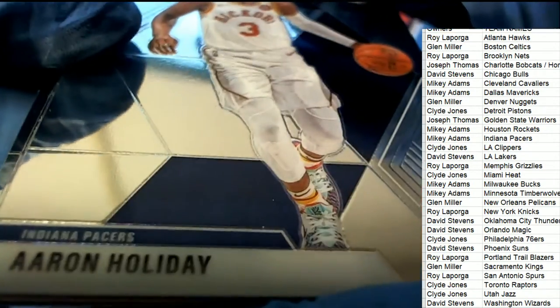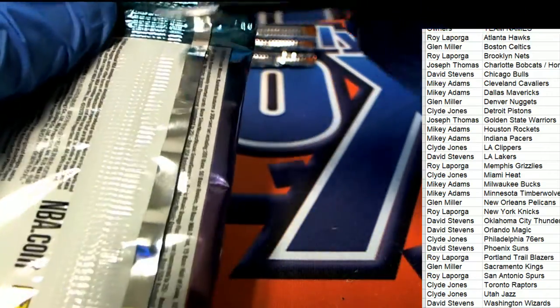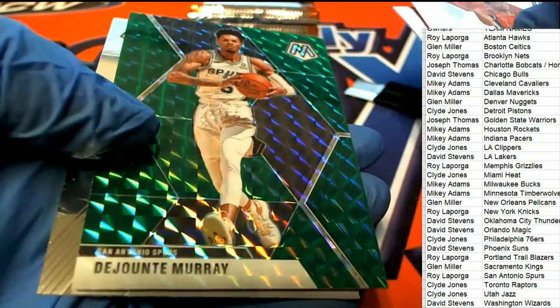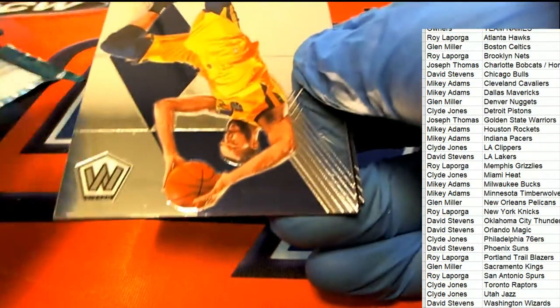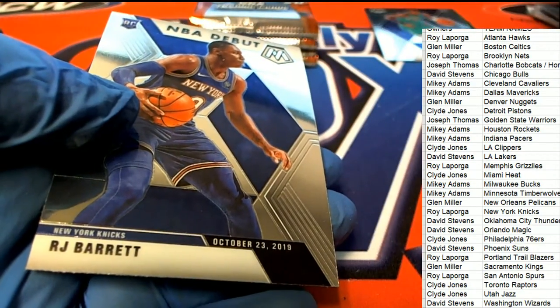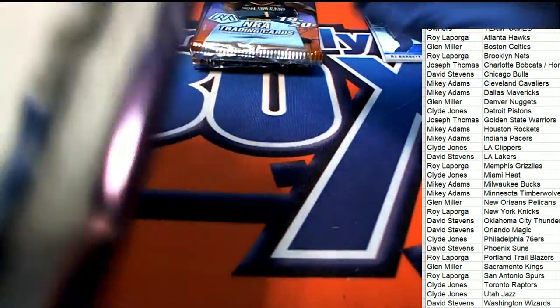It's Mosaic time! A Morant rookie comes out for the Spurs — a green Mosaic. Nice Morant rookie card for Roy. What else here? Zach Levine. There's an RJ Barrett — oh my gosh, that is Roy's as well. Roy coming away with a Knicks and Grizzlies rookie.